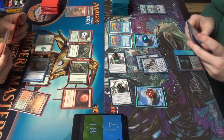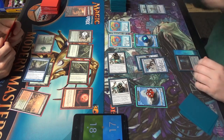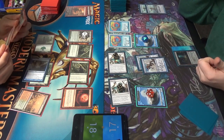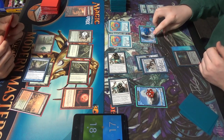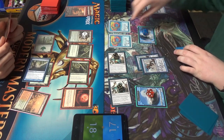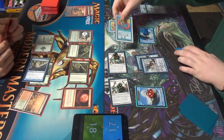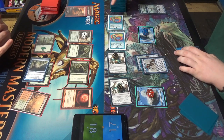I'll check them out — shoutouts to Nikachu. I can think of a top deck that can save me. Through the combat, declare attackers. So it's four, eight, nine, ten, eleven, twelve, thirteen, fourteen, fifteen, sixteen, seventeen, eighteen.